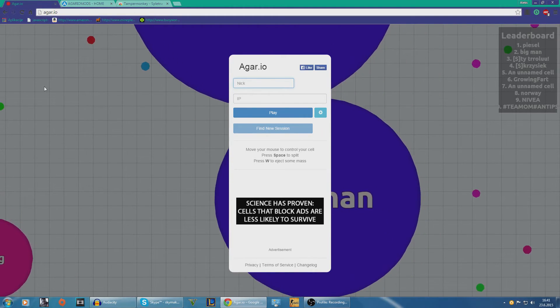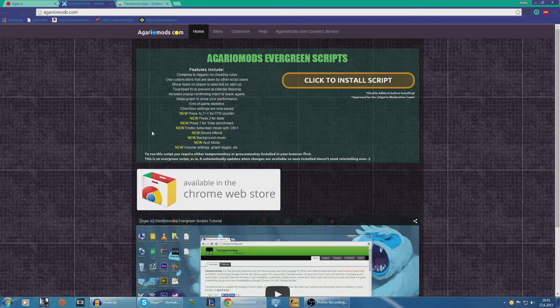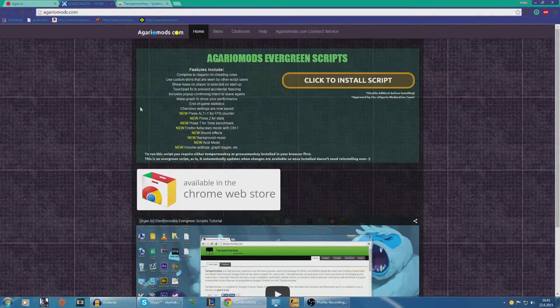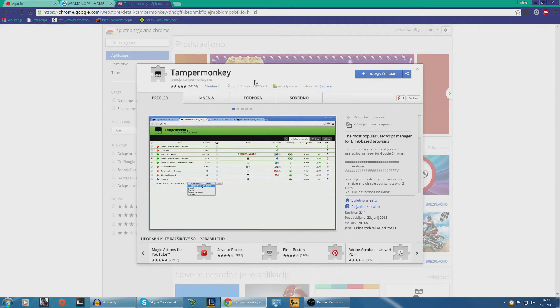So let's just go. First of all, this is the page — agarionmods.com. This is the mod for skins, so this is a skin mod and this is everything. That's where you install it. But don't do that first.